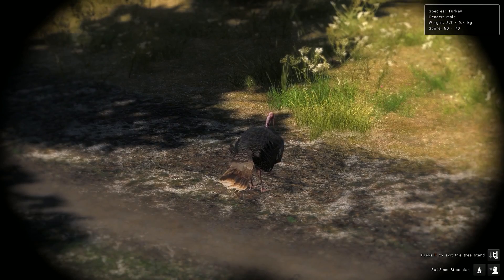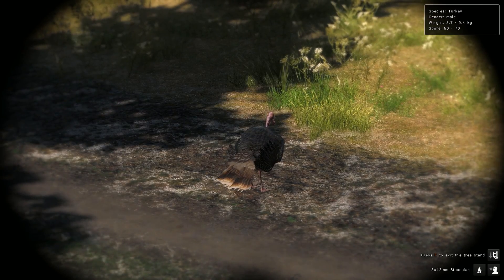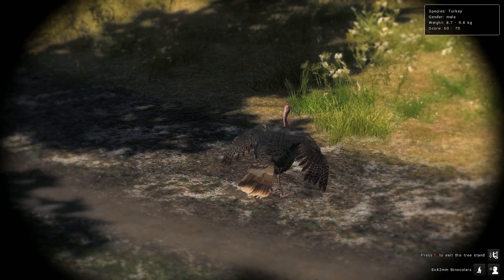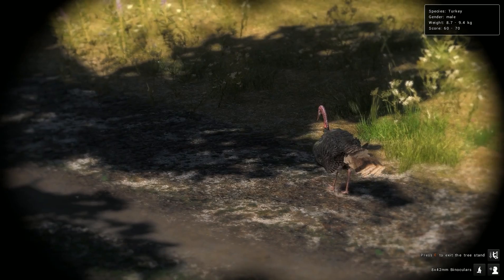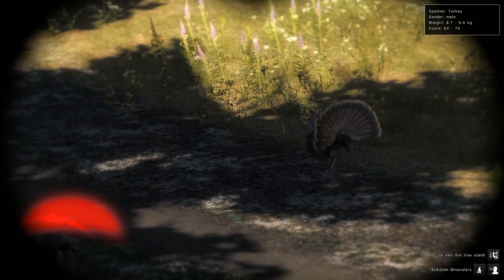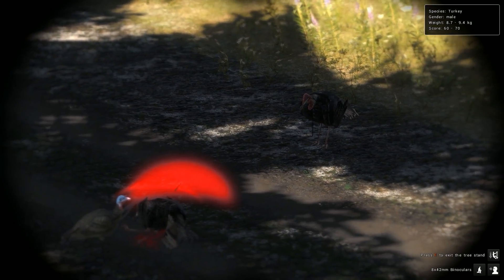So here's the turkey I'm talking about. You can see the scoring indicator says 60 to 70 — that's what your score is going to be once you harvest that turkey, it'll be within that range. This has actually happened to me twice on this session. It happened before but I didn't record it, and here it is happening again.